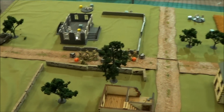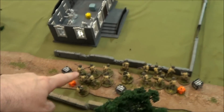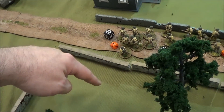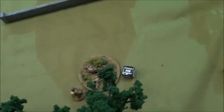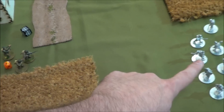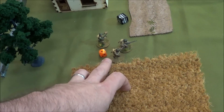A lot more action happened in round four. The mortar team fired on a squad and hit — it was their second attempt so they ranged in. I ended up taking two pins. Then the Italian infantry came out from cover and fired, taking one guy and putting a pin on my unit. They passed their order test, shot back, and I lost four guys, having to take a morale check which I passed.